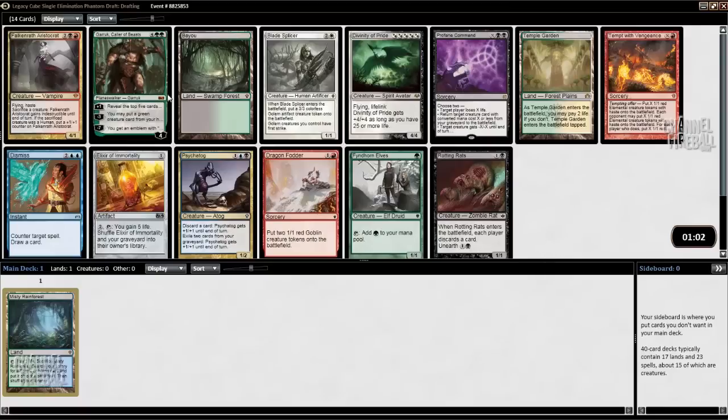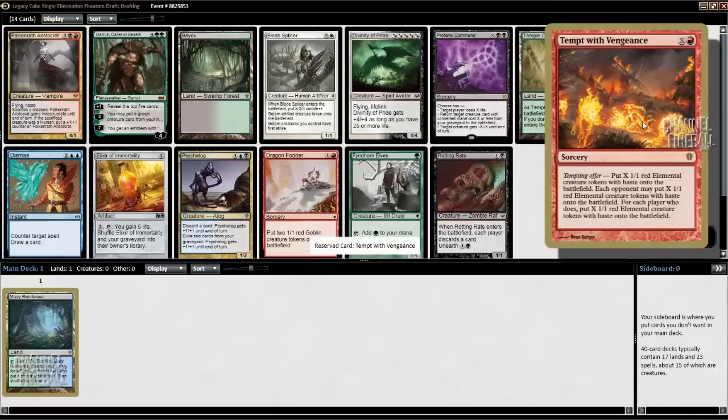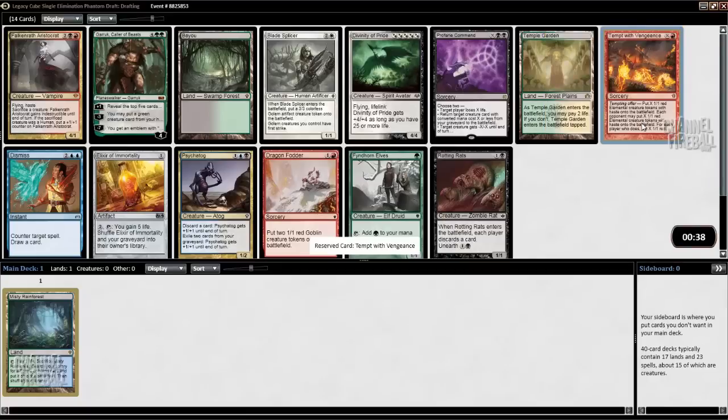In this pack I could take Bayou or Temple Garden. They both work with my Misty, so they have added value. And then past that there's Fintorn Elves — you might not know what it is. It's probably from Commander. Basically you get X 1/1s with haste; if your opponent wants to have that many, you get double. If Fintorn Elves was like Birds of Paradise or Noble Hierarch I'd take it, but it's not that good. So I'll just take Bayou — slightly better than Temple Garden because you don't take any damage.